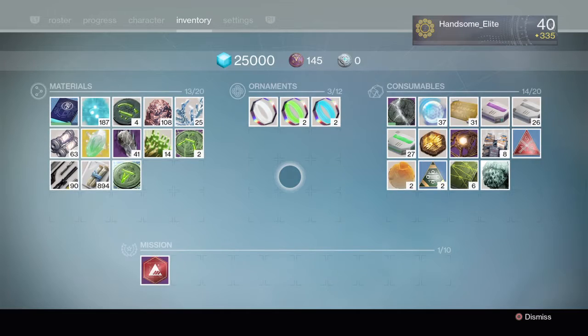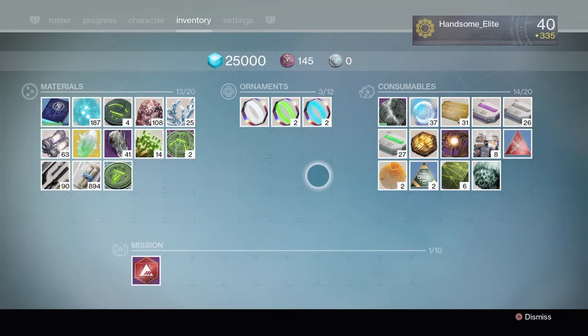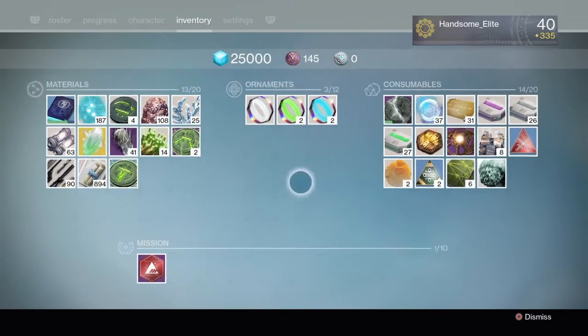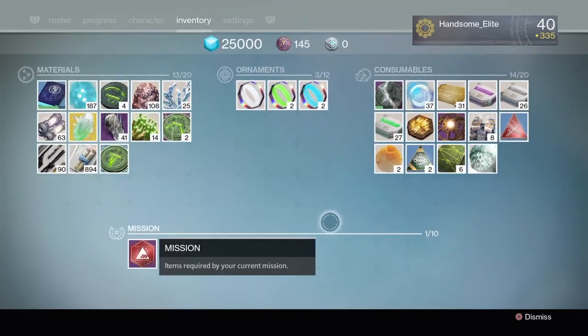Let's head over to Inventory. They got their own slot for ornaments — that is pretty dope. It's no longer going to take up a spot in your consumables or your materials. They have their own selection for all 12 colors.